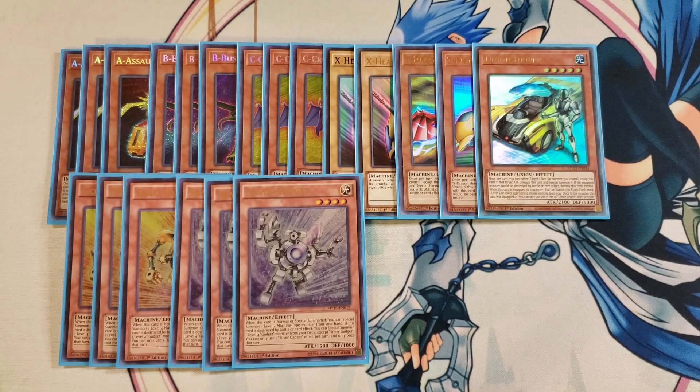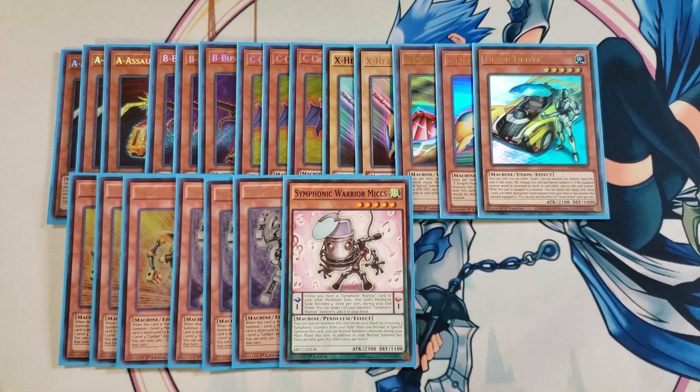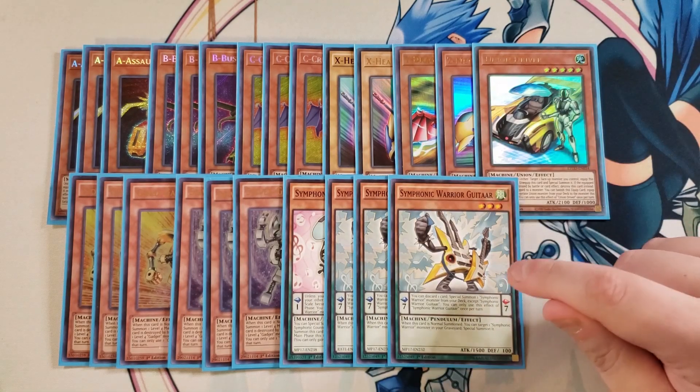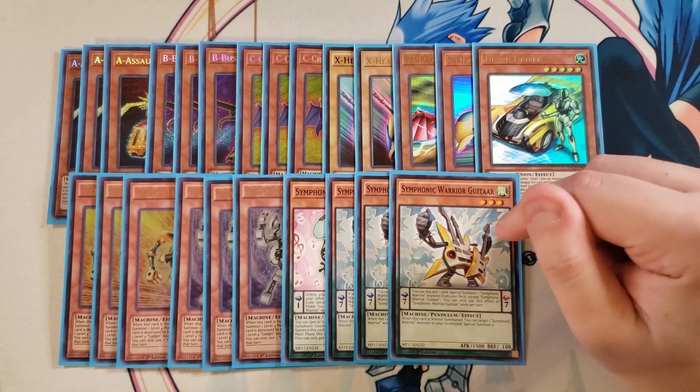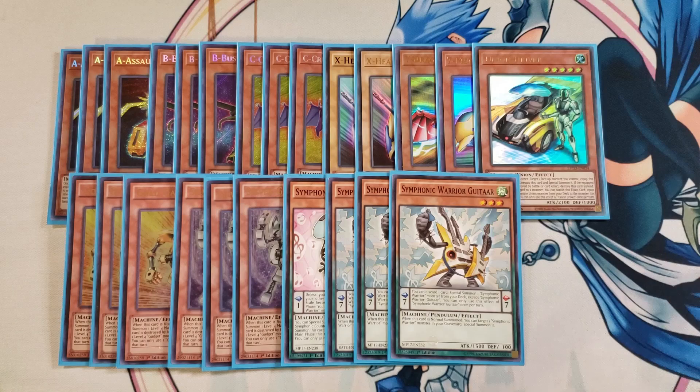We then play the Symphonic Warrior package — a single copy of Mics, which gives us an additional normal summon, and three copies of Guitar. These are really helpful because you can activate them as your Pendulum Scale. You activate Guitar, discard a card to special summon Mics, and Mics gives you an additional normal summon, which helps you get your union pieces onto your side of the field as quickly as possible to get out your copies of A to Z Dragon Buster Cannon.